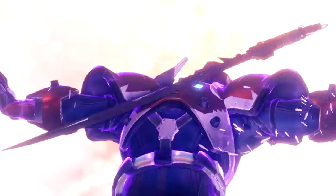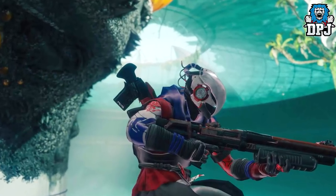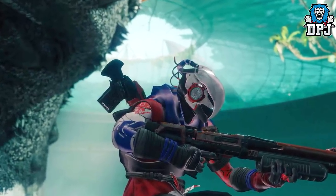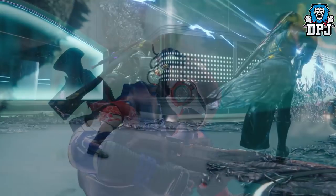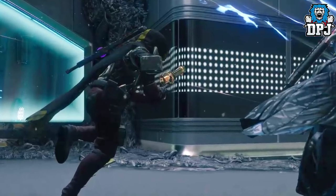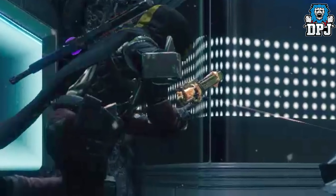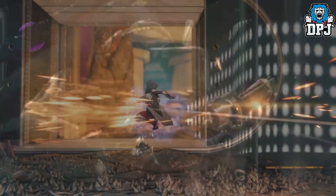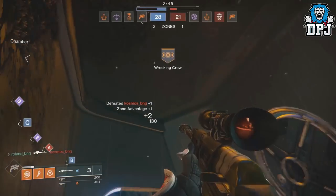Next up we take a look at this new warlock helmet — and I love it. It kind of reminds me of a concept predator mask, dreadlocks and all. Nice work on that for sure. Moving on, we see another weapon which in my opinion is part of the Osiris family, and that is the hand cannon the hunter is holding. Just look at that thing — surely it's part of the Osiris weapon family.